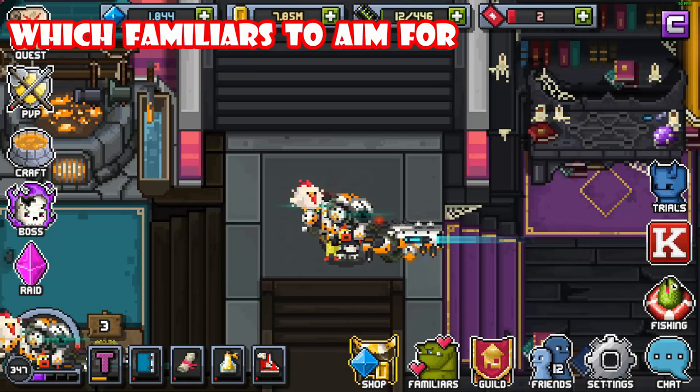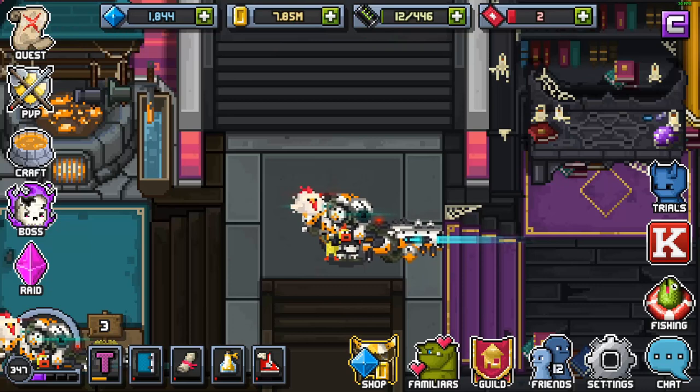Now we come to the end of the video — which schematics, fusions, and Familiars to aim for as soon as possible. There are two Familiars early game that you absolutely must have. They're mandatory and will get you to mid game. Once in mid game, you swap them out for two others that get you to end game. At end game you can work on legendary or mythic Familiars. You need these two early game and two in mid game to get through to the current highest tier.